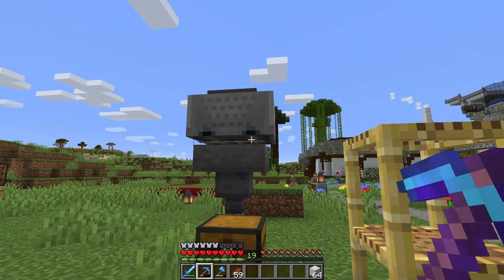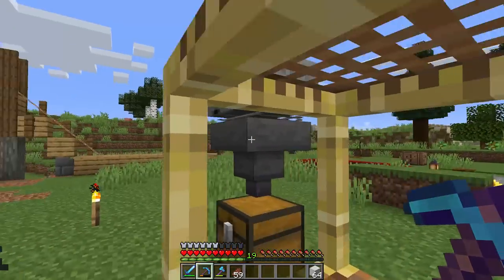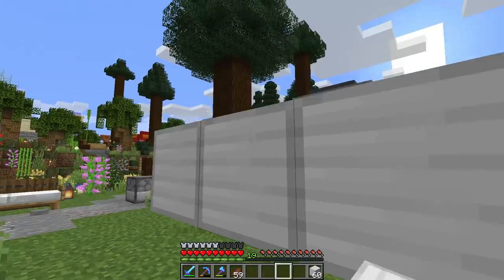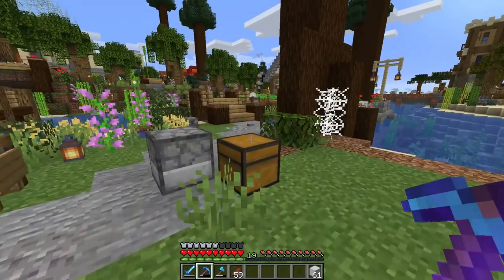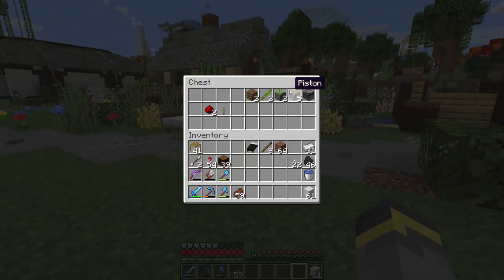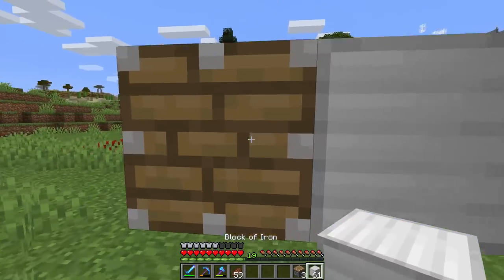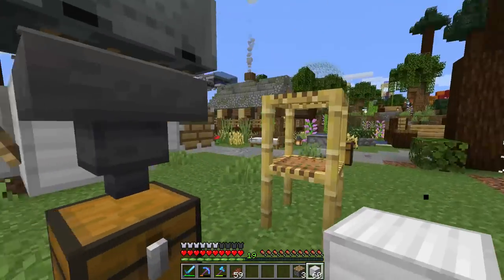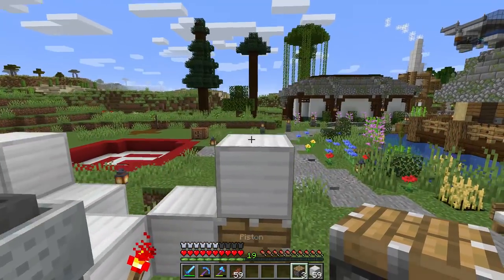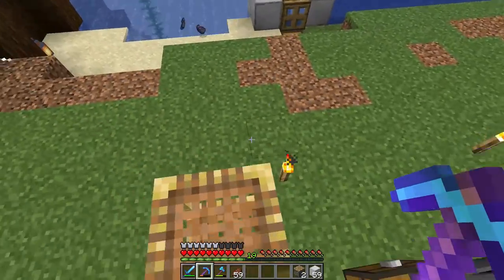You can remove the rail or leave it. You could also put trapdoors or blocks around the minecart to stop it moving. Next, place a building block right behind the hopper, then place a redstone torch there and another redstone torch there. Now for pistons: you'll need two normal pistons — one goes there and another there on top. On top of those pistons you'll need a normal solid block that can conduct redstone, like an iron block.